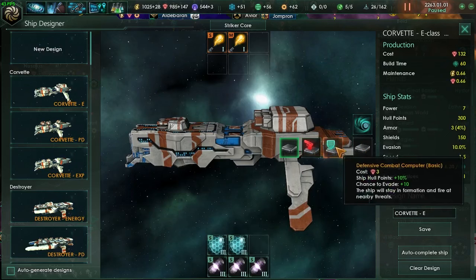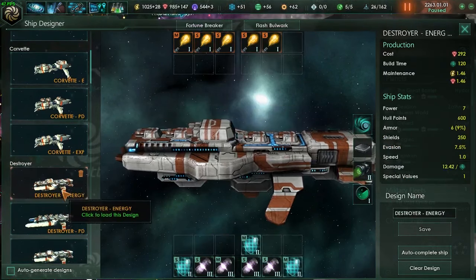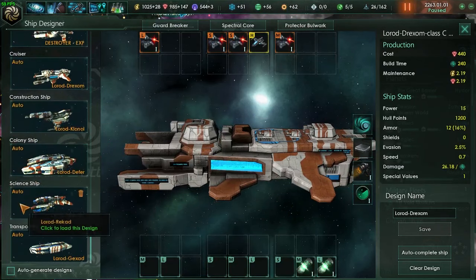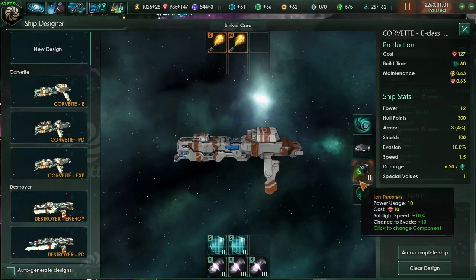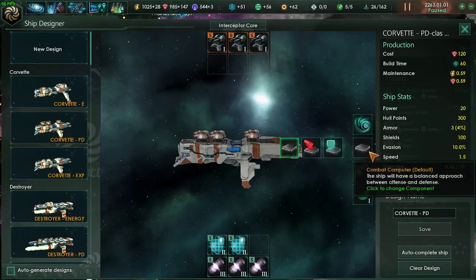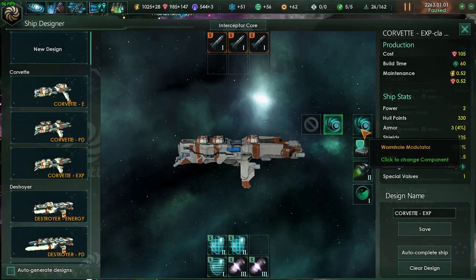On the defensive setting, they get plus 10 to evade and plus 10 hull points — the hull points isn't a big deal, but I like the evasion. Our evasion is 10% right now on our corvettes, which should be the highest of everything. We've got 7.5 for the destroyer and 2.5 for the cruiser. Now watch when I do this — we've got 10% and boom, 20%. Instantly doubled, and that's exactly what I want my corvettes to do: be evasive.